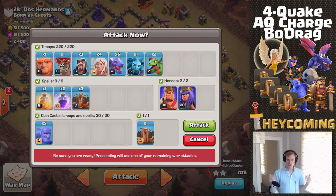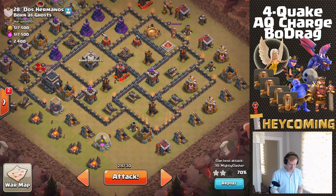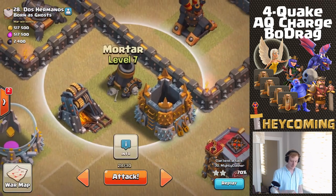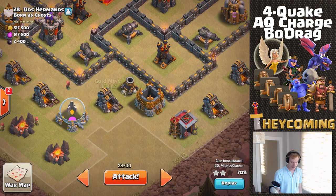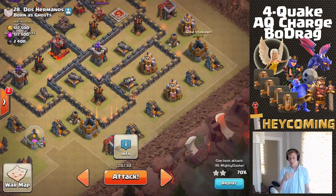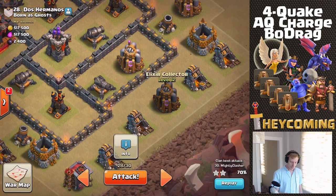Here's the plan: start the queen on this gold mine next to this mortar, drop a giant and two or three wizards there to clear those three structures. I want the queen to then turn and go north toward the top side corner, but I don't want her to actually make it all the way to that corner. At that point I'll drop the king here with the CC bowlers.